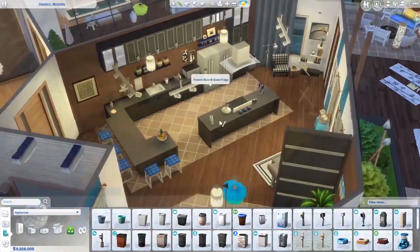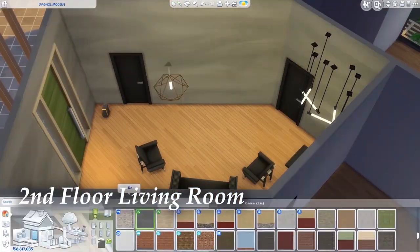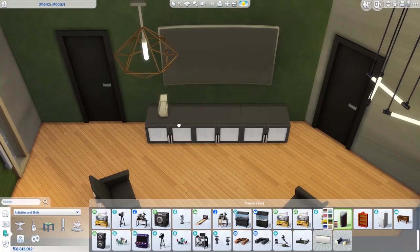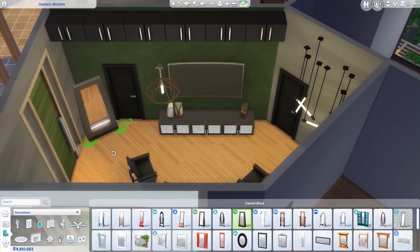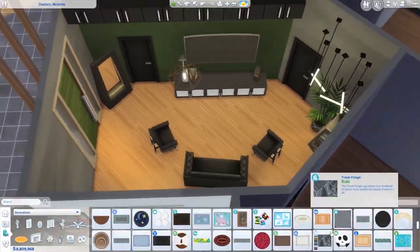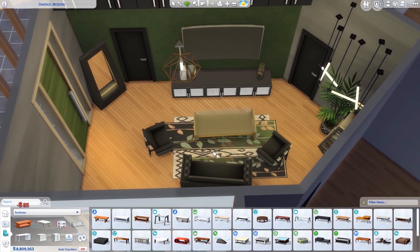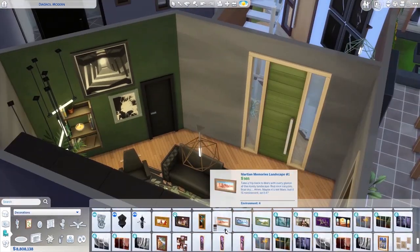My favourite and least favourite aspects of The Sims 4. Favourites: I love the building mechanics, obviously — love, love, love them. It's a very aesthetically pleasing game, and in my opinion it's ageing pretty gracefully, presentation-wise. Least favourite: the lack of depth, but I'm trying to learn to play more with a story in mind to see if that helps. I also hate the oversized objects.